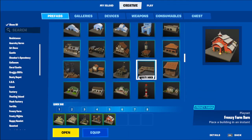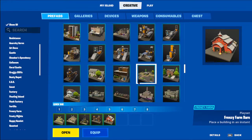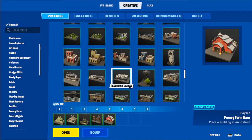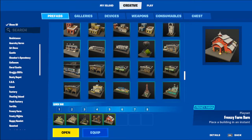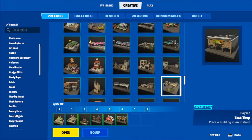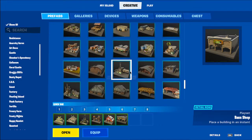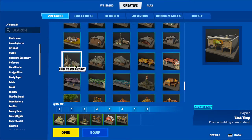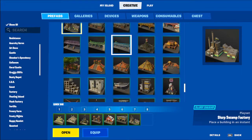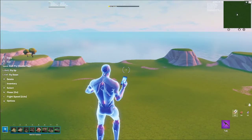This part is more about making your map layout than actual building. I just want a few more prefabs — like Retail Row from Chapter 2, I'll grab the shop. The Rig was a great location too. I want Chapter 2 stuff, not Chapter 3. I'll grab the factory — why not — and Weeping Woods. Now I have my prefabs selected.